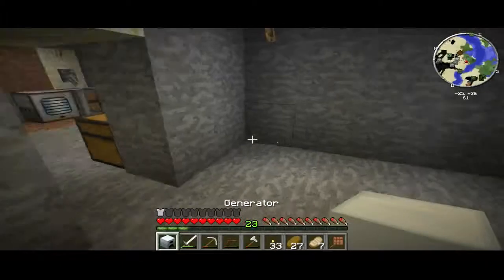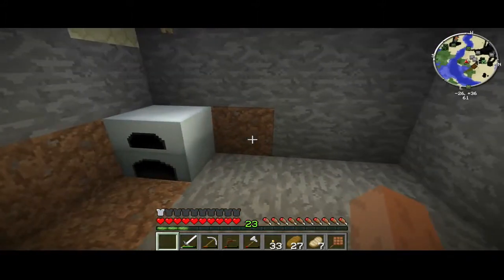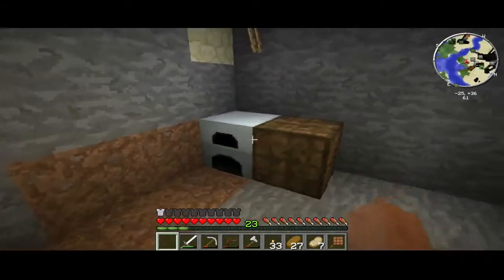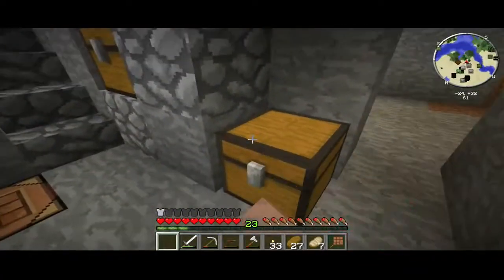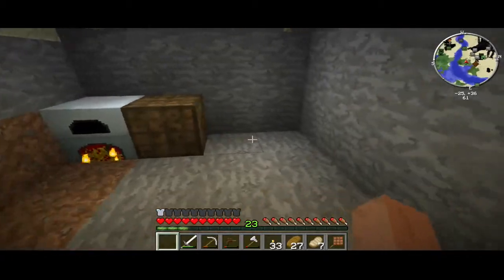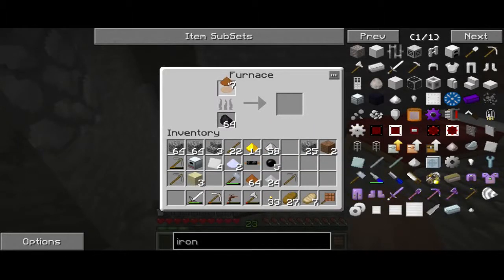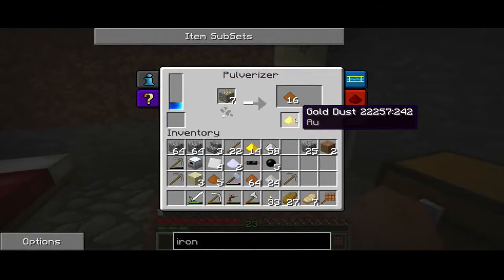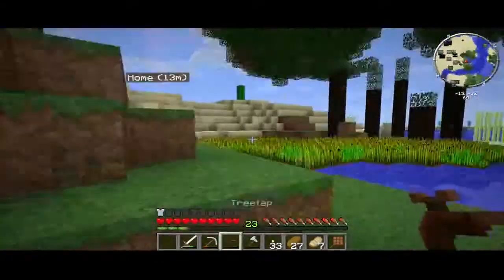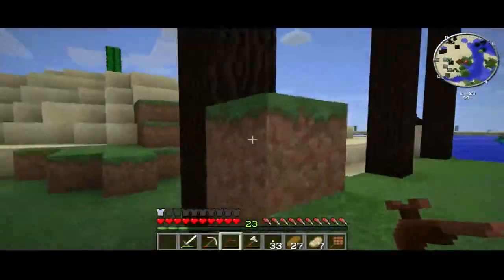Alright, let's go ahead and put the generator down. I have to make two kinds of wrenches now — you have to make various other kinds of wrenches.